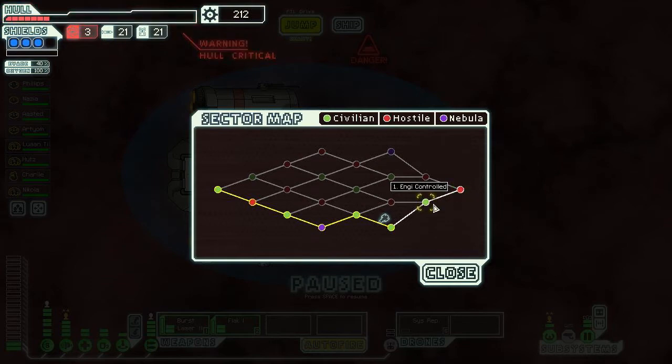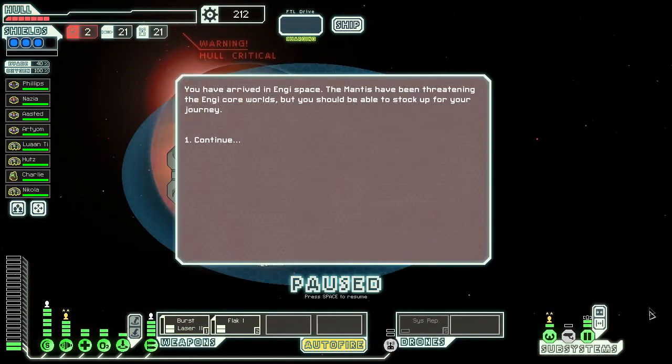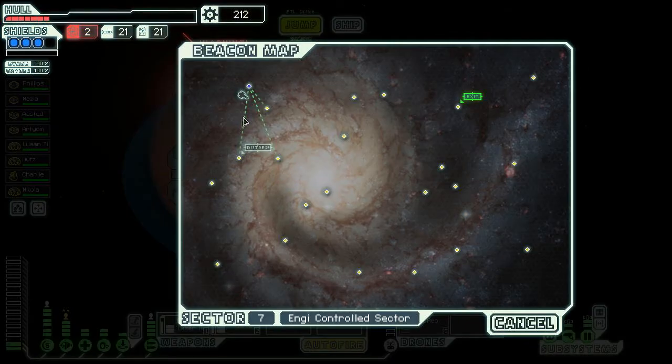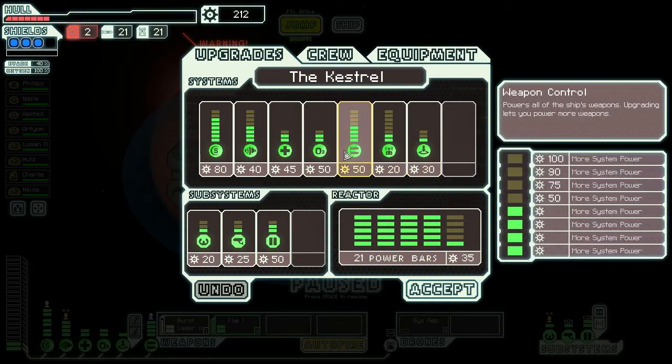We're actually close to the end of the game and only have one choice. Engi-controlled space makes things pretty easy to choose. The mantis have been threatening the Engi core worlds, but we should be able to stock up for our journey. We're going to the next sector — distress beacon sounds like a good idea, and there might be a shop there. I'm really thinking about upgrading our ship first though.